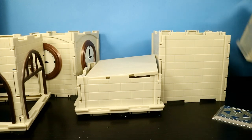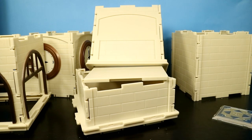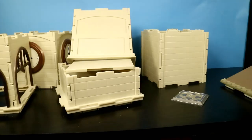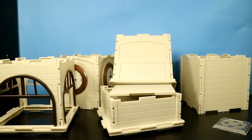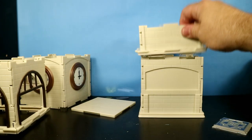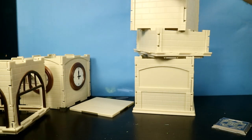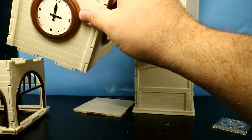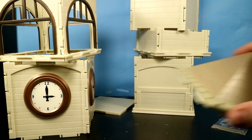All of the clock tower pieces right there. I'm going to back the camera up a little bit. Now I'm going to grab the user manual to see exactly what levels go where. So this is level one, that is level two, and this is level three. That's level four, level five, and the top.